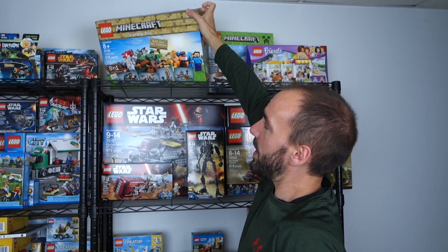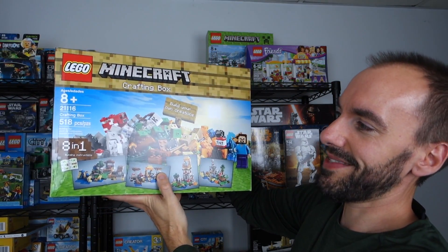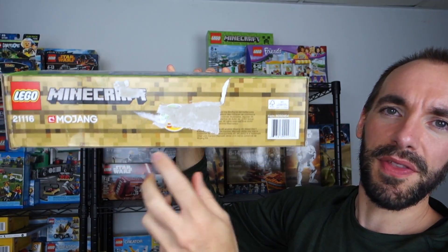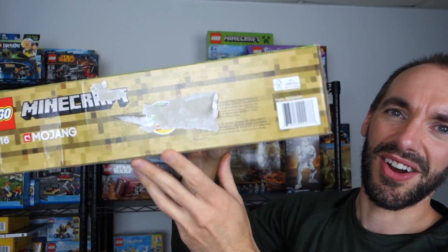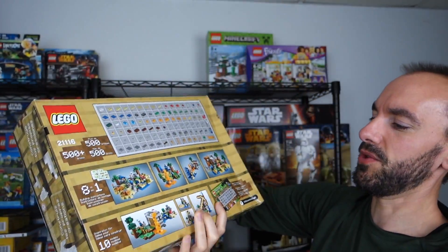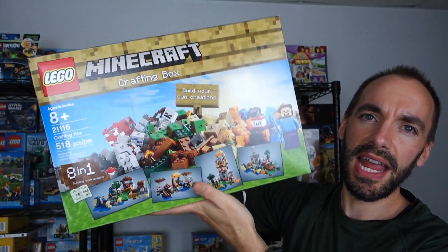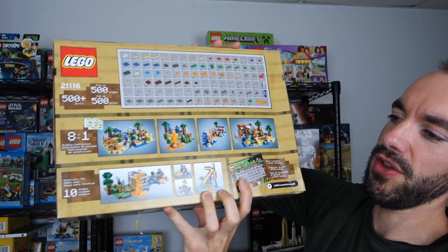We'll start all the way up at the top corner with the Minecraft Crafting Box set number 21116. I'm not sure how much I got this for — I think it's a $50 set. I remember being upset because I got it from Walmart and they put my name on it, so I tried taking the sticker off and it pretty much ruined the bottom of the box. But this is an eight-in-one set and I need to get through this build.